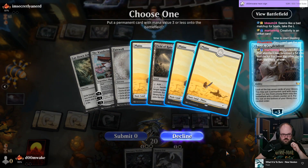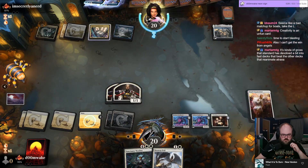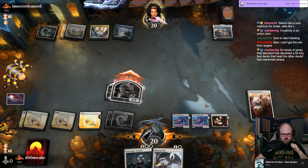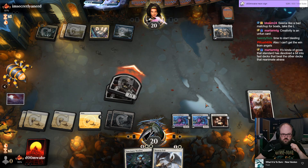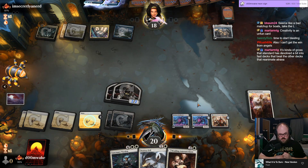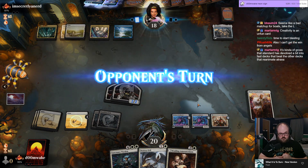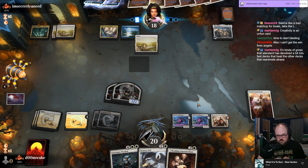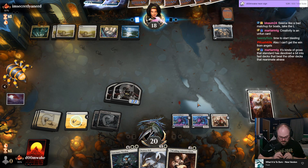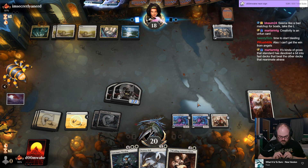Did not find a creature — kind of rough. I do get the draw card though, just nice. Wanted to hit a creature so I could crew the Bankbuster there. Can I beat an Atraxa this game? Maybe. Standard has devolved a bit into fast decks to beat other decks that reanimate Atraxa — pretty much aggressive decks that have a good Atraxa matchup.